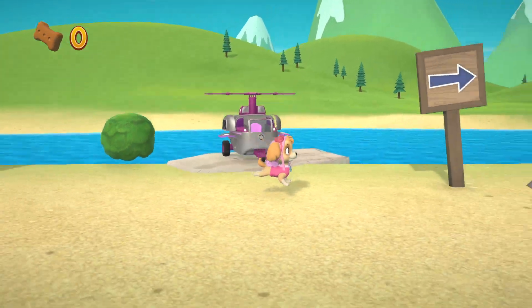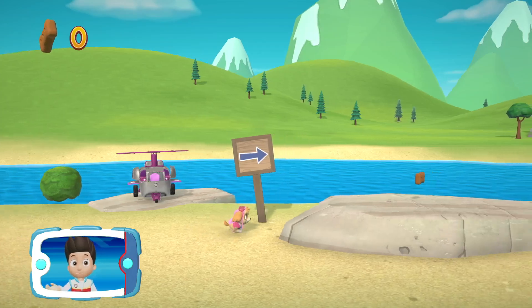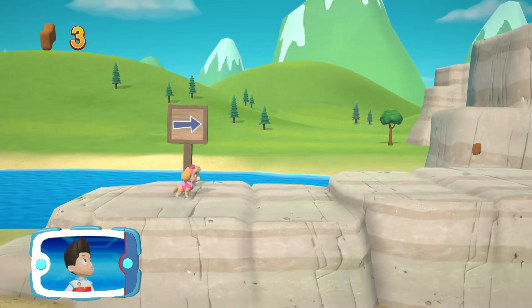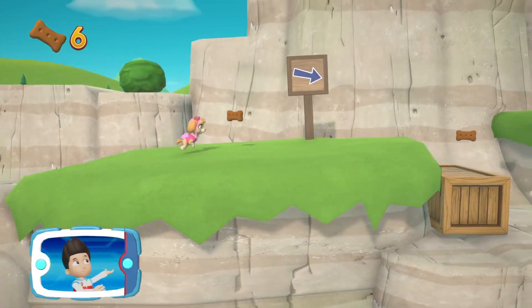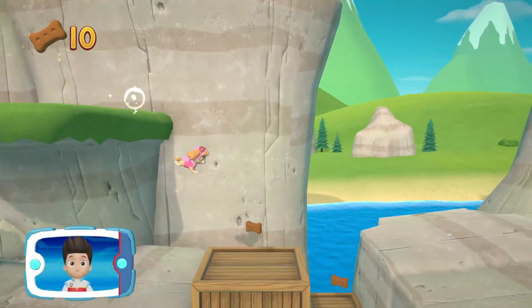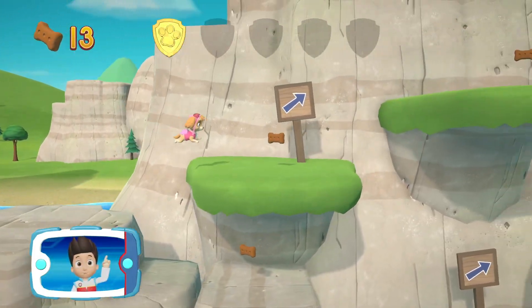Skye! We have to help the eagle that's hurt. Skye needs to take the special flying spring to Marshall on the train so he can patch up the eagle. I'm detecting a golden paw print somewhere nearby. A golden paw print — you got it. See if you can find them all.